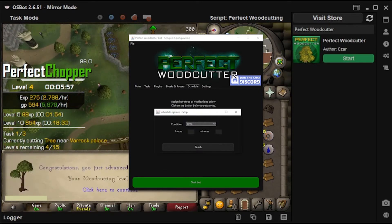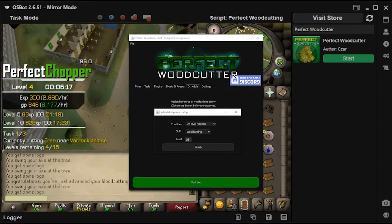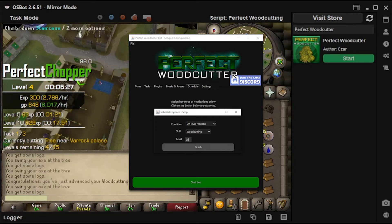Control when to stop the bot. It's possible to program the bot to stop at certain points, such as time, items gained, levels gained, and many more.